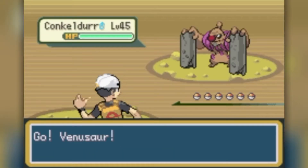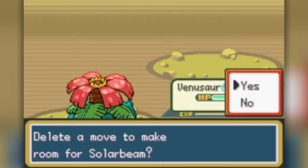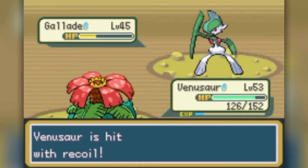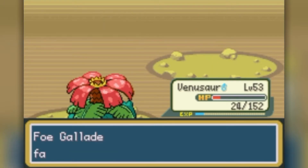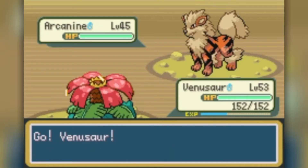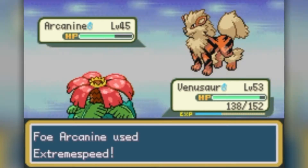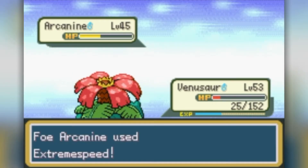The first cave trainer went fine — I easily KOed their Conkeldurr. Then Gallade came out. Thinking I could take it with one Double-Edge, I went for it — Gallade used Psycho Cut, and combined with recoil it was a close shave, but I took it out with Petal Dance. As long as there were no fire or flying types I'd be okay. Then Officer Davis came out leading with an Arcanine. I tried Double-Edge and Worry Seed, but Worry Seed just gave it Insomnia rather than a stat drop. After a Fire Fang and Extreme Speed, the run was over.